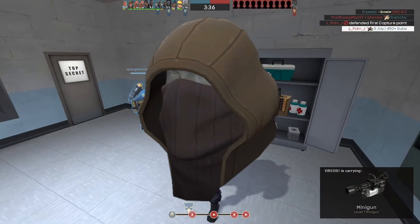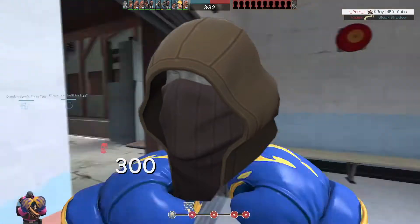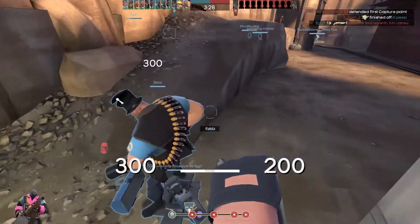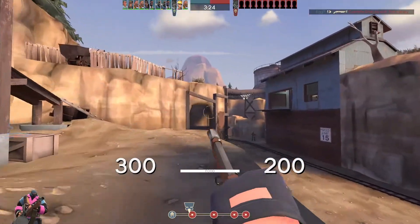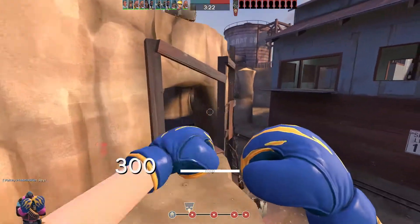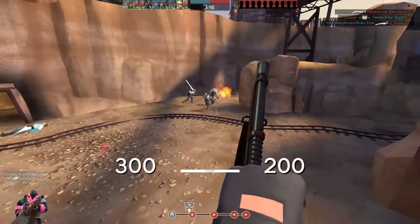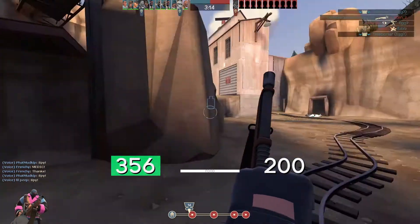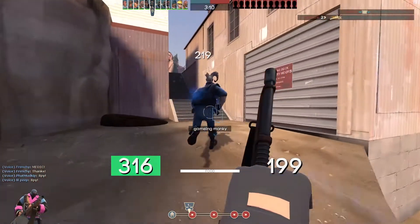This hat is the Warhood, in case you haven't already noticed by the picture on the screen. It comes in at around 12 ref which is quite a bit, but when you look at the actual sell orders on Backpack.tf there are people selling it for about 10 ref and you're not really going to have to pay 12 ref for it. Also there are people selling it on the community market for about 75 cents, so it's really not that expensive. I think just one tip - it looks really good with the Dead of Night.